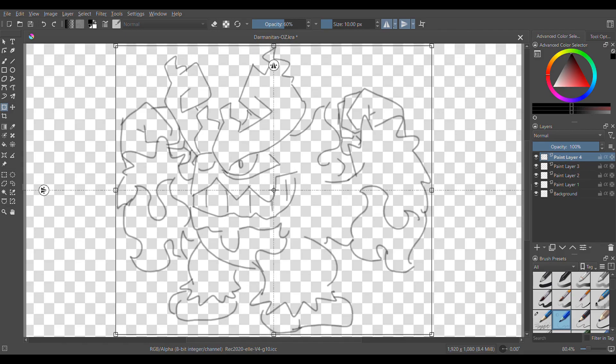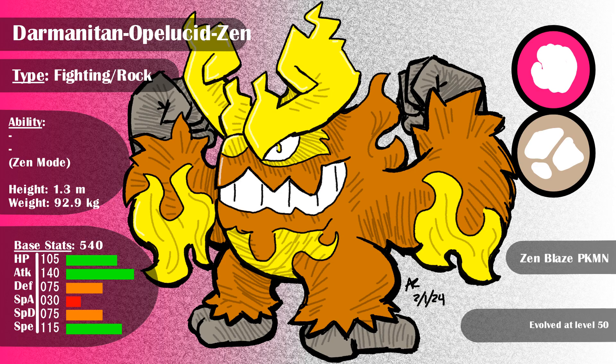Here's the final art. Zen Darmanitan is a strong physical attacker, kind of like regular Terrakion. It can go off on its opponents with Rock Wrecker or Superpower, and Swords Dance or even Belly Drum to absolutely annihilate anything in its path. Luckily, it's not too fast, so it's definitely possible to counter it. Darm is a super strong wallbreaker that also doubles as a good attacker against anything else. While the fact it has to be under 50% would usually make it easier to counter, I like the idea that opponents would have to predict whether you're a belly drummer, a basic choice item, or something else — so they wouldn't be sure whether to switch out or just do enough damage so you can't belly drum.